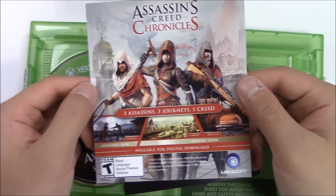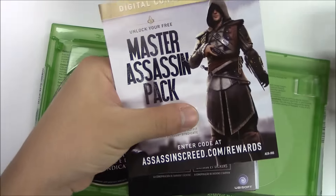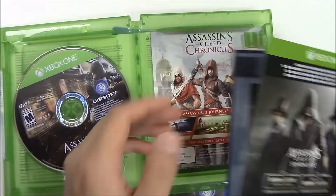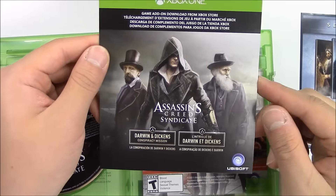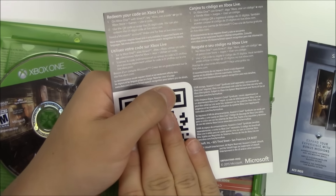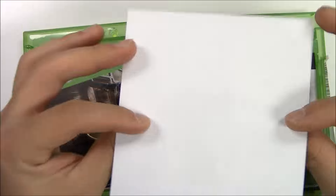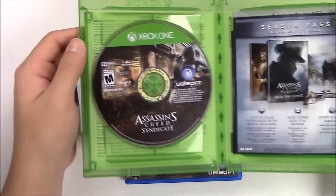Let's get a quick look at the DLCs. Like I showed you on the PS4 copy, this is the advertisement paper. In the front will have the master assassin pack DLC. Next up is the limited edition DLC, which is the Darwin and Dickens conspiracy mission. And then you've got the season pass advertisement paper. Let's get a quick zoom-in of the Xbox One copy game disc.